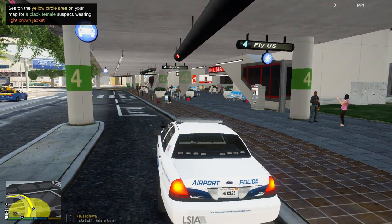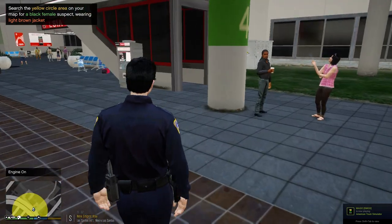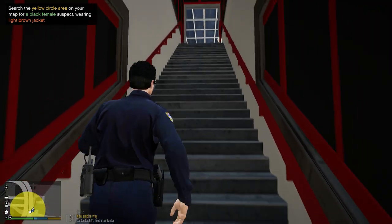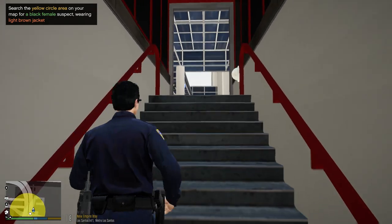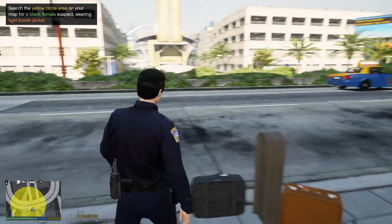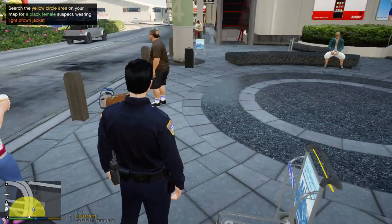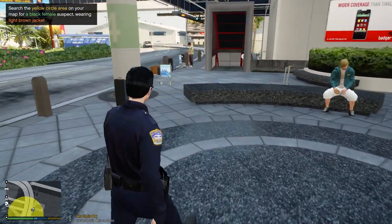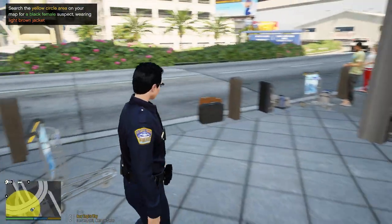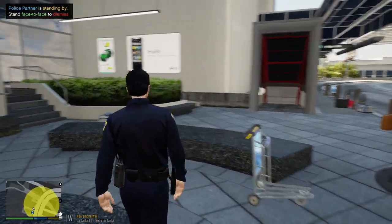We're going to park right here and walk up the stairs. We're looking for a black female wearing a white tan jacket — white brown jacket, that's what we're looking for. Keep your eyes open! We're going to kind of look around in this area. We don't see nothing yet. You can't go inside the airport, so...